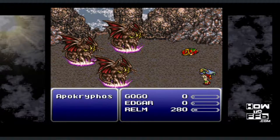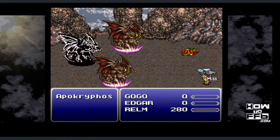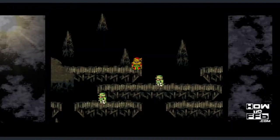Once you get to the Floating Continent, find a battle, and in that battle you just have to die. Once your characters are all dead, the game is going to bring you back to the last time you saved, which for us was inside Gogo's Lair in the World of Ruin. As soon as you get back to Gogo's Lair, save the game. Now that you've saved, you can save anytime you want and start collecting items again.